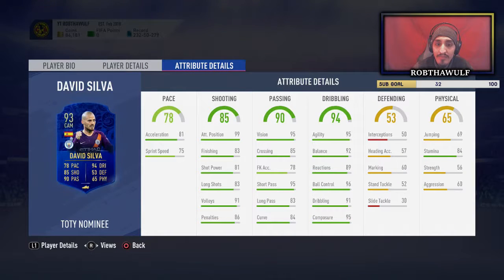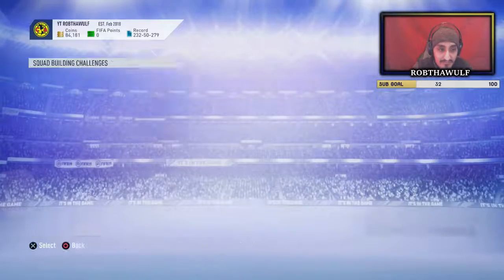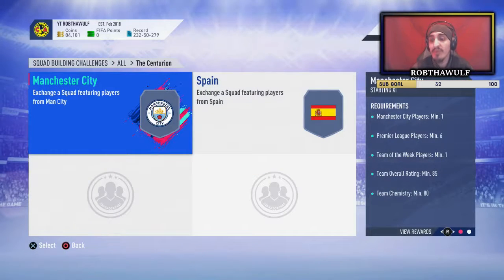For a center midfielder this is a really good card - 84 stamina, that's not bad honestly. You need two blocks to complete it: one requires a Manchester City player and Premier League players minimum six, with a Team of the Week player minimum one and overall rating 85.